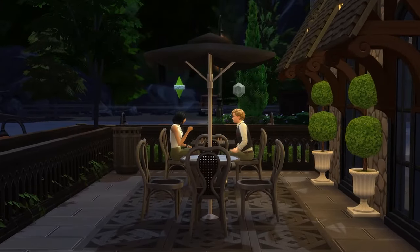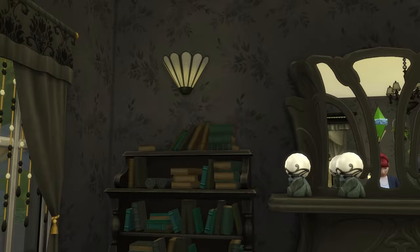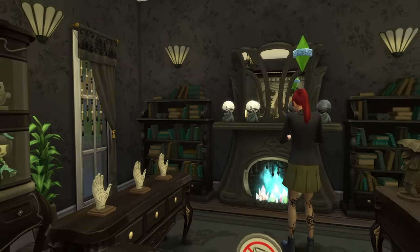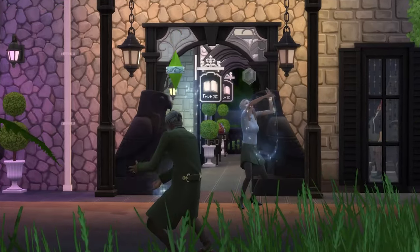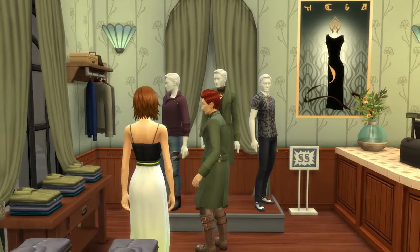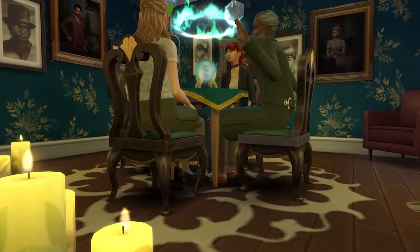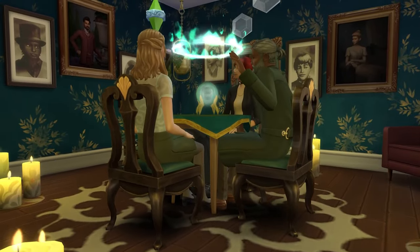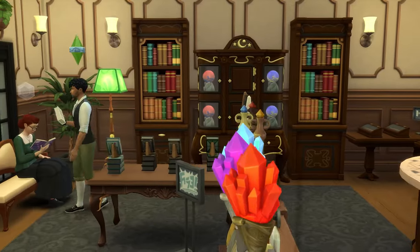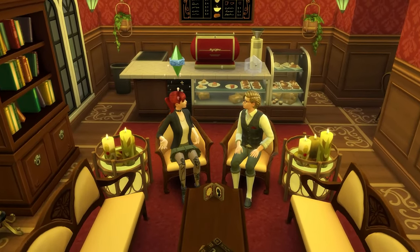Hey guys, it's TownysimBuilds here, and I'm finally back with another build. First off, a very happy Halloween to all of you guys. We did make it through a whole month of spooky builds. Today's build is special for Halloween, so we are taking it back to the world of Glimmerbrook. And lo and behold, I decided to create an Occult Strip Mall. This mall features a lot of objects from Realm of Magic, along with the Paranormal Stuff Pack, to offer your spellcasters a cooler, more interactive experience. So without further ado, let's head on over to the world of Glimmerbrook and check out the lot.